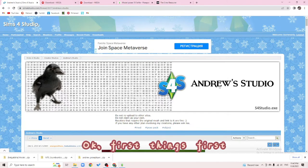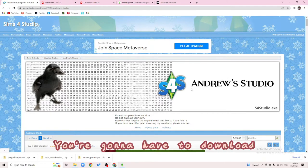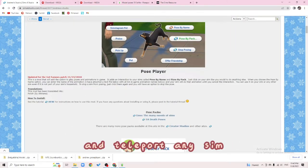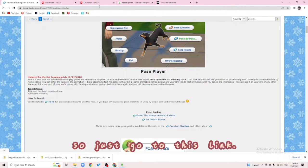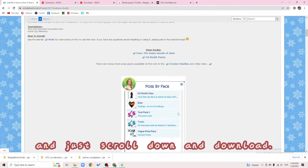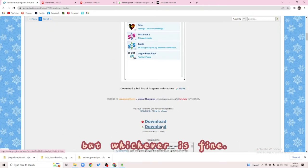First things first, in order to pose in Sims 4, you're going to have to download Andrew's Pose Player and Teleport Any Sims. Just go to this link — the link's in the description box — and just scroll down and download. You have two methods, but whichever is fine.